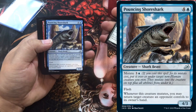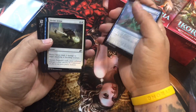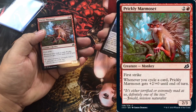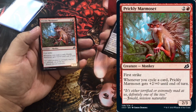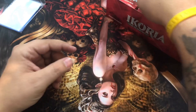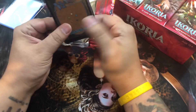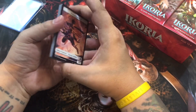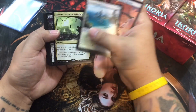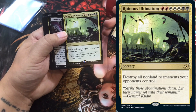Shark beast. I went into this set fairly blind - I looked at some of the spoilers but didn't go overboard. I wanted to get surprised, see what we can get. I didn't want to sit there just dying to get it in hand. Prickly Marmoset, creature monkey. Ruinous Ultimatum - that's going to go well in my knights deck. I'm excited for that one.